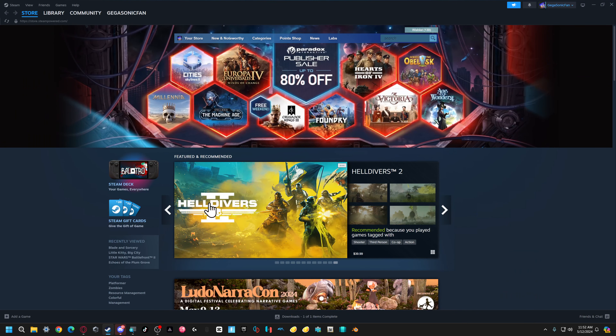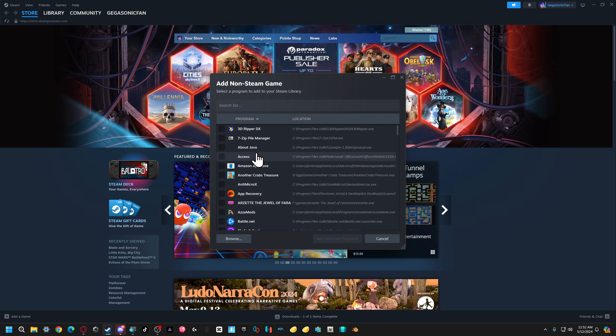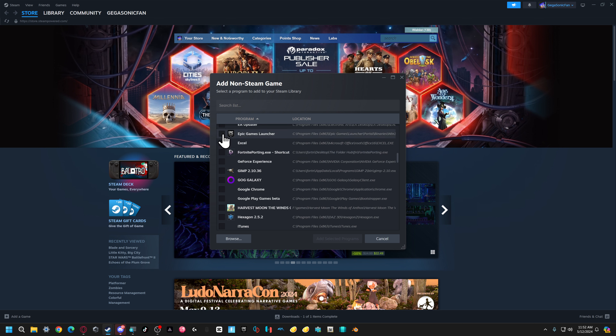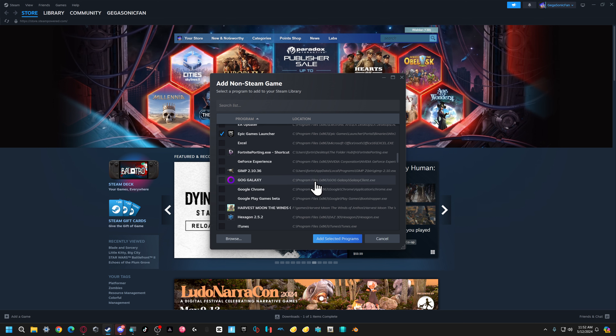So you open up Steam and you want to go to the bottom left corner, hit the 'Add a Game' button, and then hit 'Add Non-Steam Game.' You can scroll through and find the program — and actually here it is right here. But if you can't find it, you can also type it in the search bar. Since we found what we are looking for, we're gonna add that, and then just go down to where it says 'Add Selected Programs.'